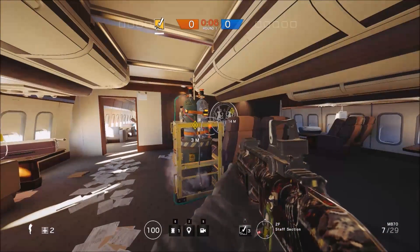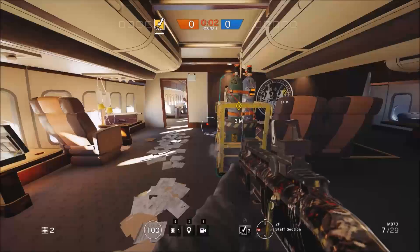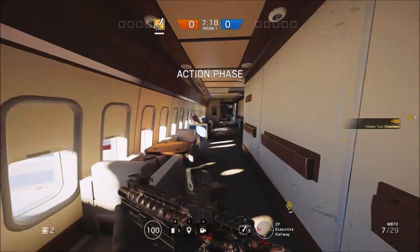Hey guys, Metal here. Today I'm going to be doing how to defend a plane. To change things up a bit, we're going to be starting with the least viable site on the map, and that is Staff Section Bedroom.